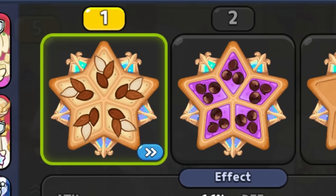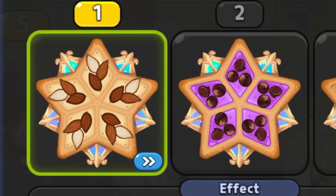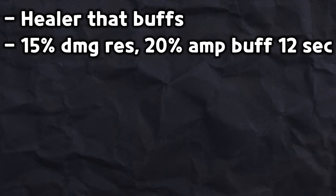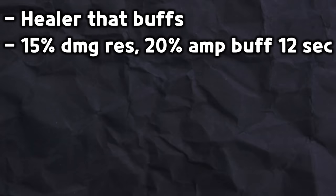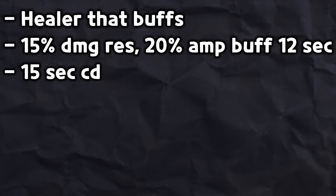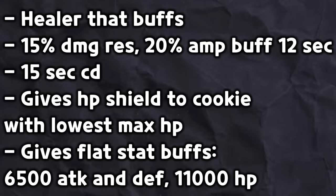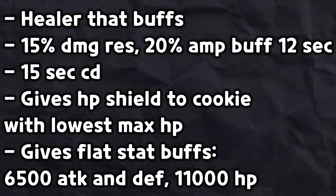Next, we need to give her some toppings. For this video, I'll use a set of 5 almond and 5 chocolate. And now, I'll summarize her skill for you, because I don't feel like reading this out loud. She's a healer that provides buffs. She gives your whole team 15% damage to this, and also 20% amplify buff for 12 seconds. She has a 15 second cooldown, gives the cookie with the lowest max HP an HP shield, and gives her team some flat stat buffs: 6500 attack and defense, and 11,000 HP.